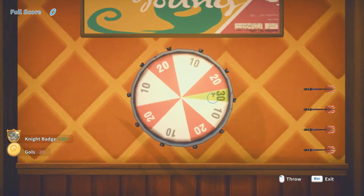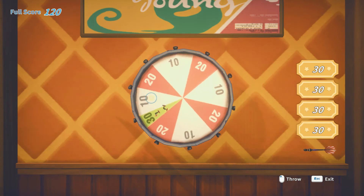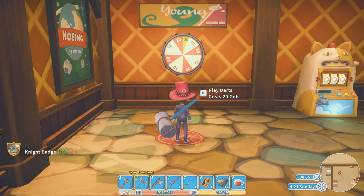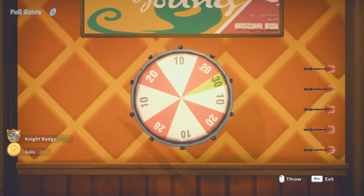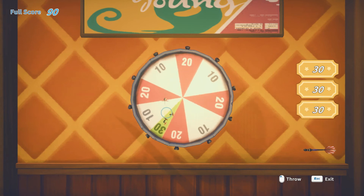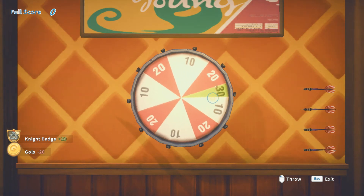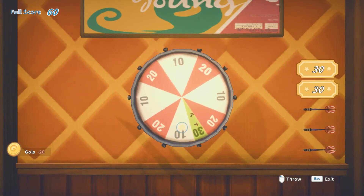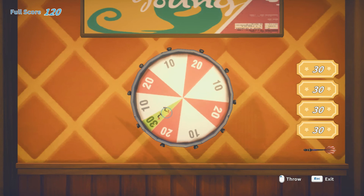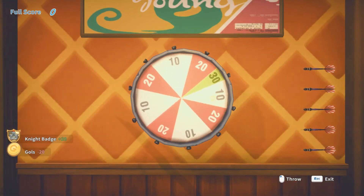Unfortunately, the cheat won't save you time — it will actually take longer to play darts automatically than manually. But it's automatic, so you can just click the script and then go to the bathroom, or wash the dishes, or do whatever it is that you do. Then you come back to your PC having thousands of night badges that you can trade for museum items, books, foods, or that toy for Pinky.